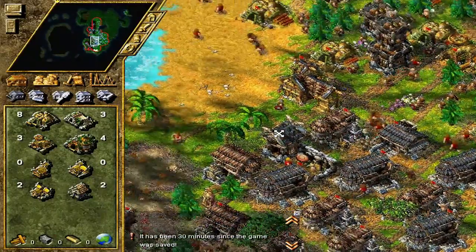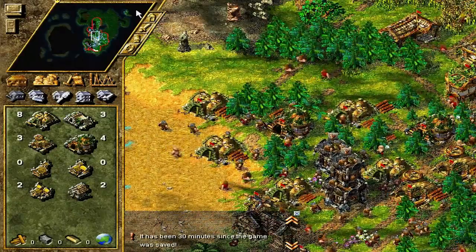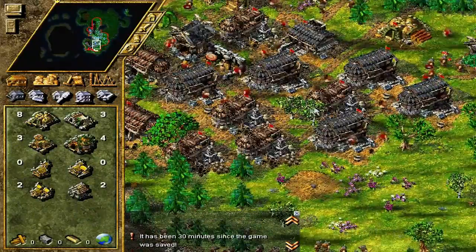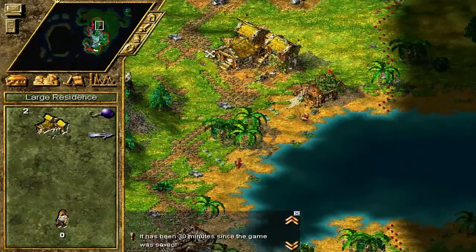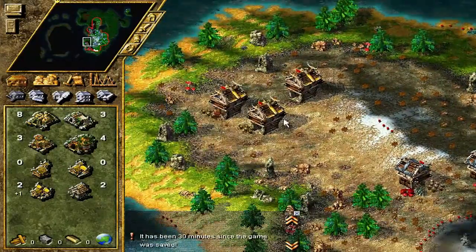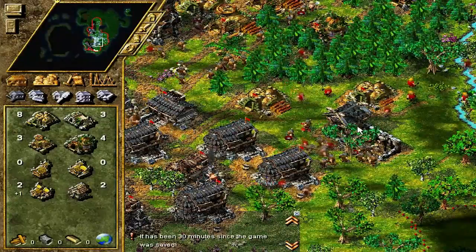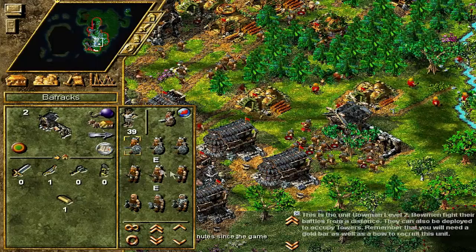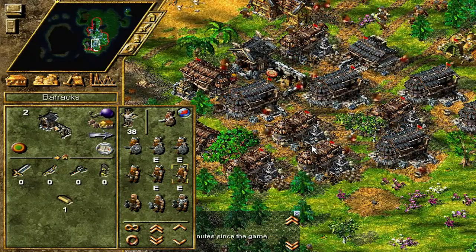We've passed the half hour mark so I'm going to call the episode there. We've made quite a bit of progress - we've stepped up our weapon production by far. Look at this, we've built this large residence and everyone has something to do. We've stepped up our weapon production and started producing gold now, which is a real big deal. Let's go for level 2 troops as well - not just level 1s anymore, maybe even level 3s, we'll see if we can handle that.